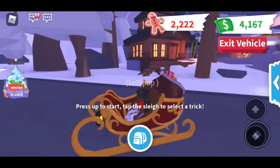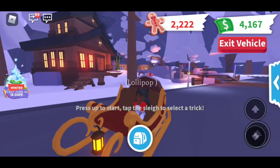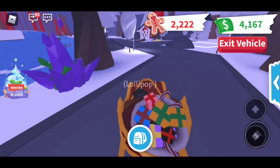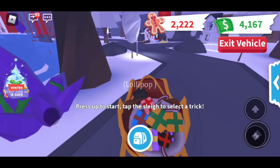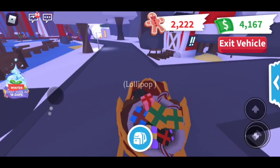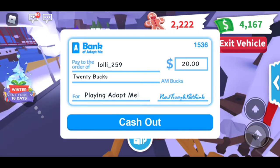The Rudolph helicopter does cost 400 Robux, so I won't be able to show that today, but I will be able to show you the sleigh. All you have to do is press the up button to start it moving, then you can move it around like a normal vehicle. If you need to go up, press the up button, and if you need to go down, just press the down button.